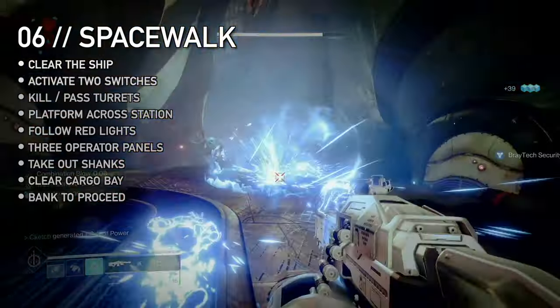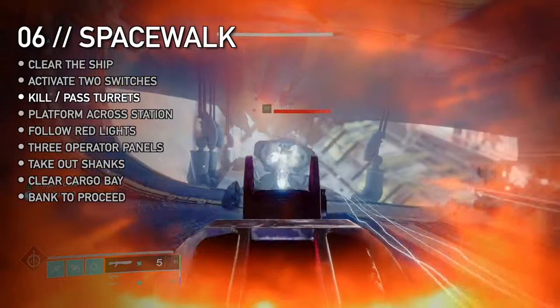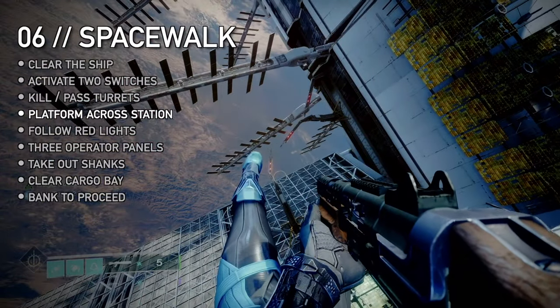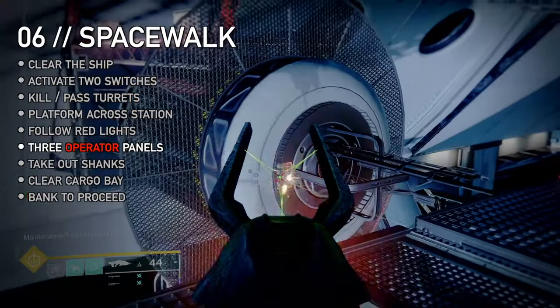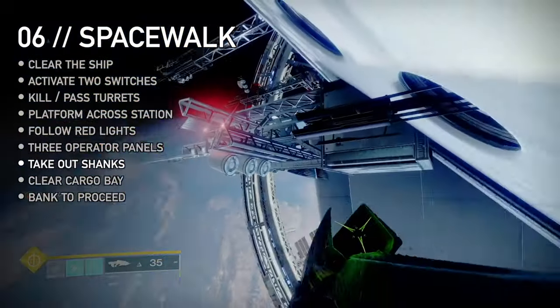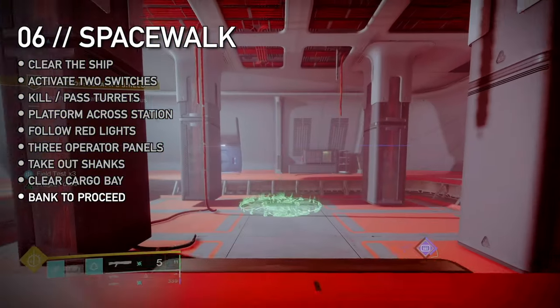When prompted, reclaim your weapons and clear the ship. Activate two pink Fallen switches to open the door, spawning more enemies each time. Kill the turrets on your way outside and platform across the hull of the station. Use red lights for guidance and avoid the massive spinning arms. Halfway through, pick up operator and shoot three panels to extend more platforms. Climb up, stopping to take out the wave of shanks, then enter the cargo bay and clear it out. Bank your operator to proceed.